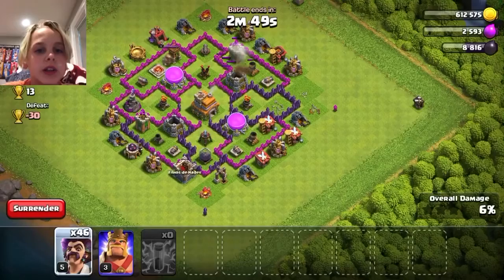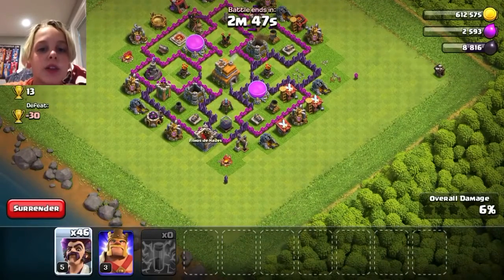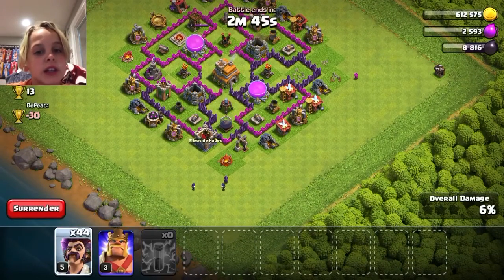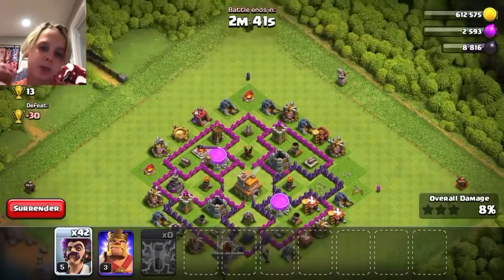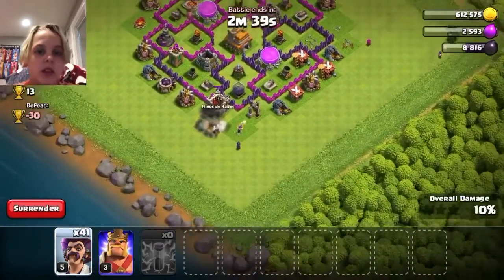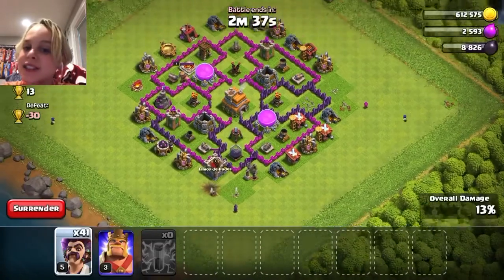We need to take out the mortar and wizard towers, since these wizards do not have a lot of health and those wizard towers and mortars hit multiple times. Okay guys, let's play all of those party wizards — I think we are just going to start spamming.